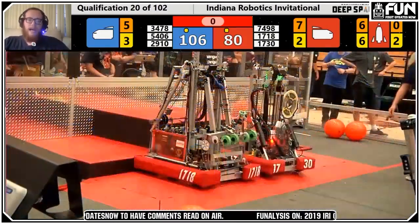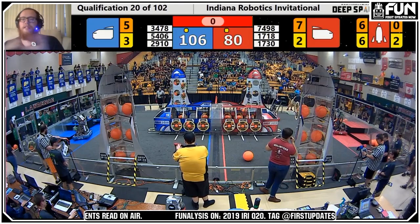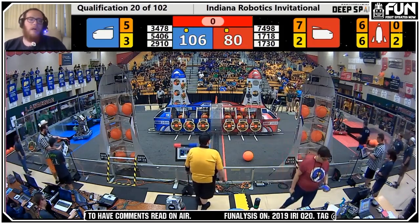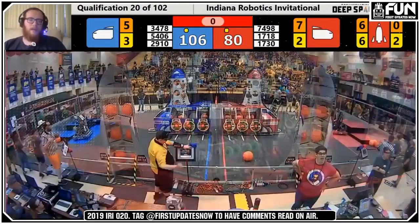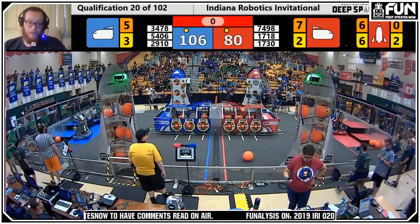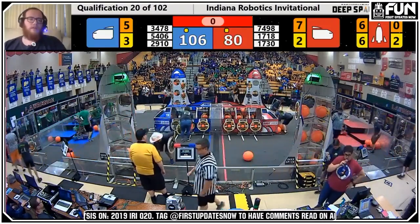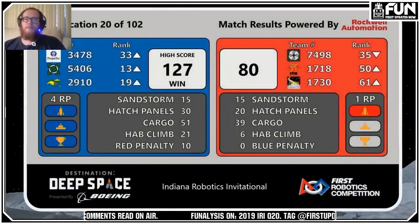Final game piece count: 5406 did four hatches and eight cargo; 3478 did four hatches and three cargo; 2910 did seven hatches and four cargo, plus two additional cargo trapped in from sandstorm hatches. The final score was blue 127, or 117 unpenalized — there was a tech foul early when red crossed over during sandstorm. Blue got four ranking points; red had 80 and one RP. This was the second highest score without penalties of the entire competition, beaten only by a later match.